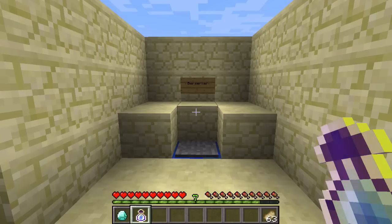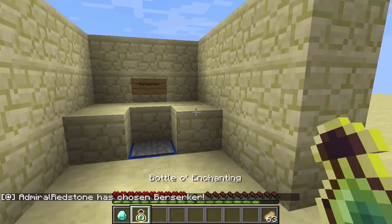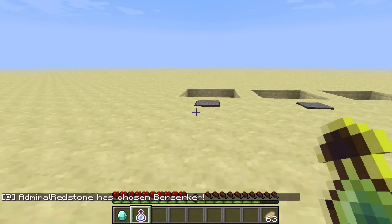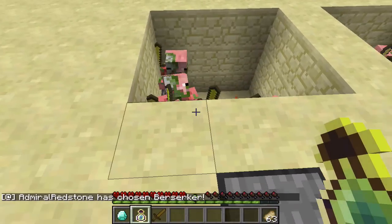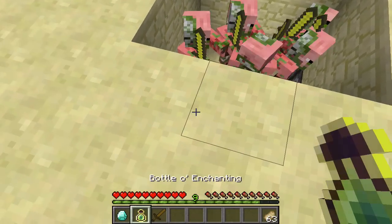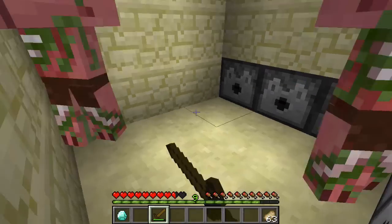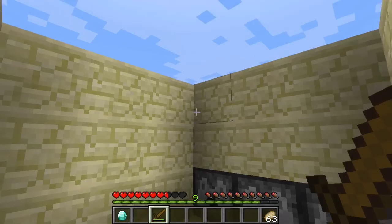This last ability is my personal favorite. It's called Berserker. Let's say there's a bunch of mobs, all you've got is a wooden sword, and they're way more powerful than you. Splash yourself with Berserker and for 10 seconds you'll be really powerful. Booyah.